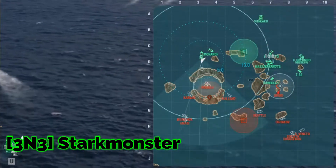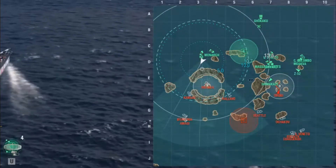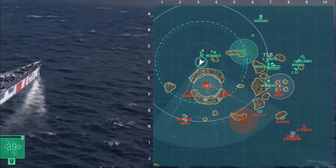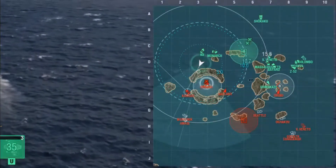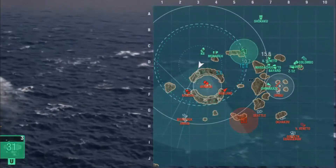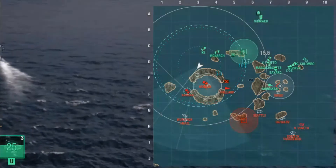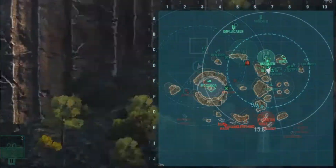Next up we have Stark Munster from the 3-in-3 clan in the Shikaku. Right now he's in spawn, kind of waiting to see what's going on. He's already on the left flank from our team's perspective, and it's best for him to sit there because most of our team's forces are over there. There's no point in him coming over to our flank, so he's just sitting there pretty well defended.